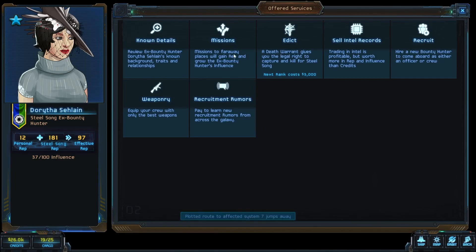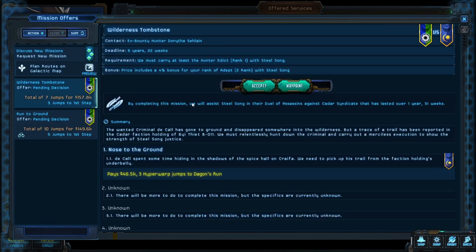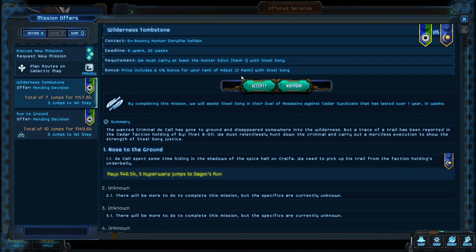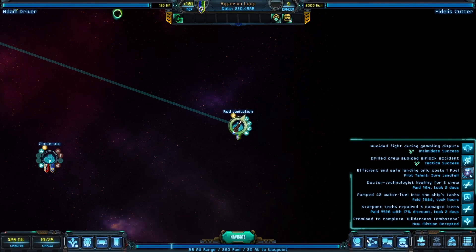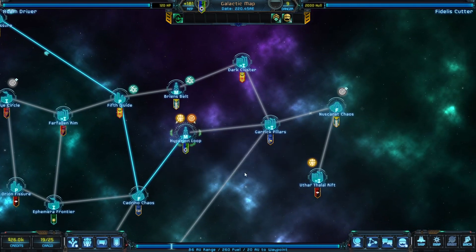Let's also take a look at her missions. There's a Nose to the Ground mission and the blood duel. We must carry at least hunter-rating one, which we do, and there's a 4% bonus thanks to our rank. We need to pick up the trail of someone. Otherwise the options are an explore expedition, but we don't have any cards to deal with exploration. If we want to pick this one up — this is Dagon's Run — it's got a 6 year, 22 week time limit on it. But looking at the map, the recruitment rumors want us all the way up there — we're not going that far for recruitment rumors.